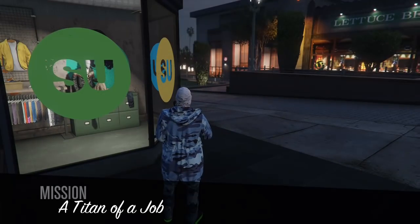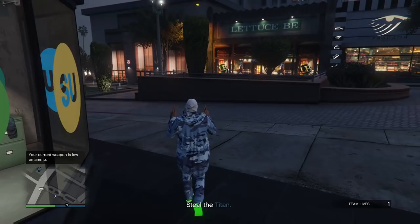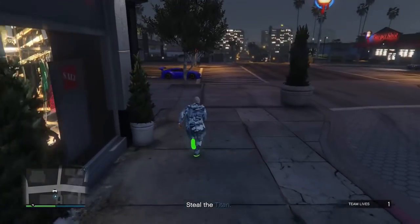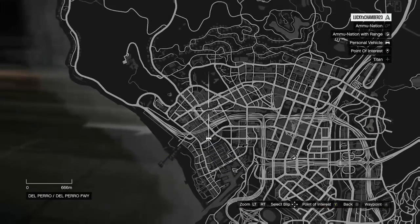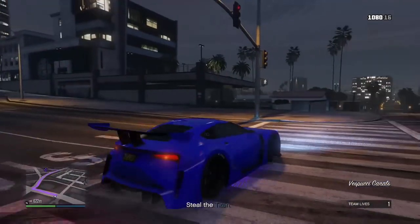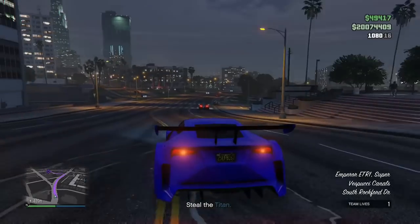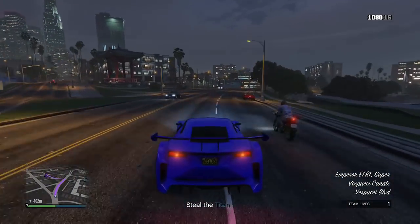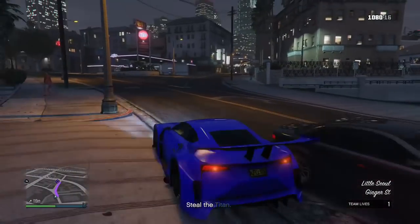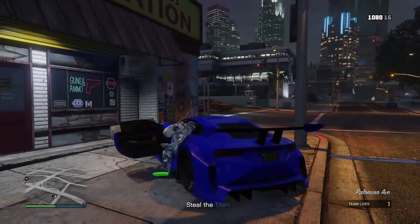Once you spawn in you should see that you have no torso. Get in your car, oppressor, or whatever vehicle you have and get to the clothing store as soon as possible. You want to head over to an ammunition store or clothing store to save the outfit you just created.